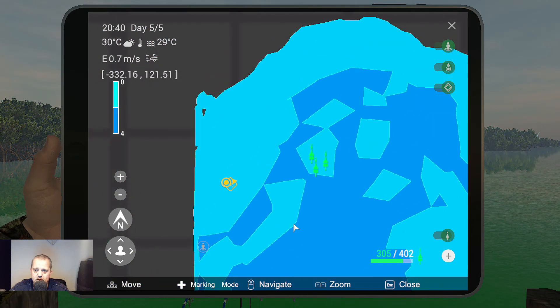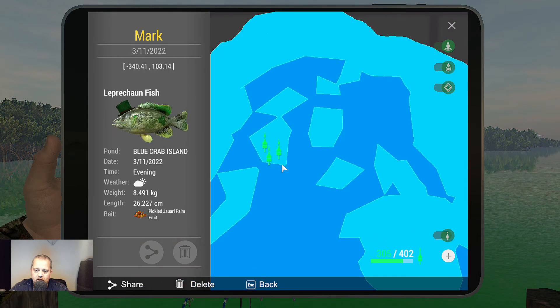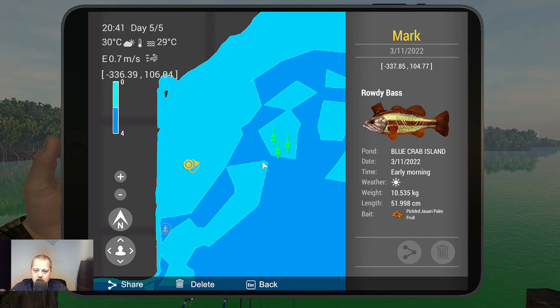Here are the fishing spot coordinates. The first one is minus 336.77 at 101.25 — that's the Tambaki spot. Next is minus 340 at 103 for the Leprechaun fish. And the last one is the Rowdy Bass at 337 at 104.